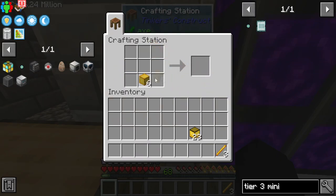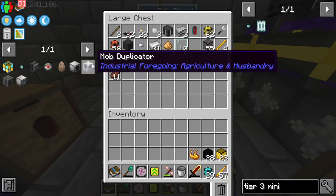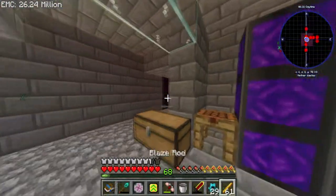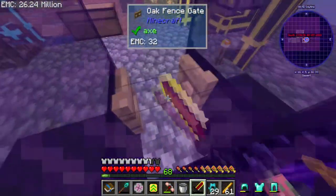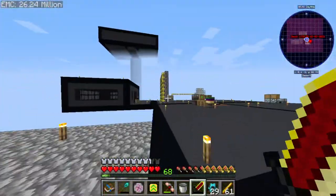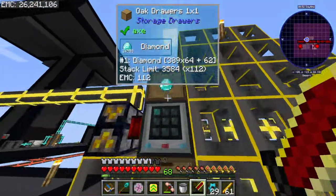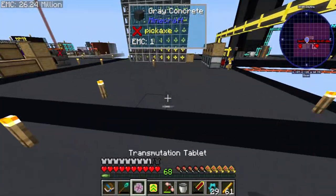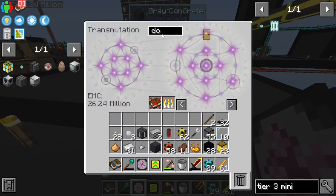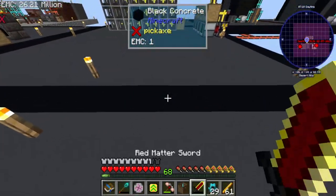We have 23 blaze mesh things, which is actually not bad — that was probably about 12 to 13 hours of AFK overnight, which is a lot of time. The game was AFK, the overall was AFK, and we have 24,000 diamonds just sitting here waiting to be captured. There's actually quite a bit of diamonds here.